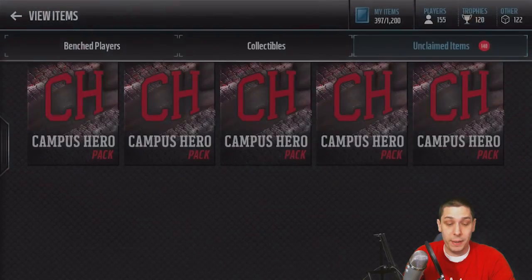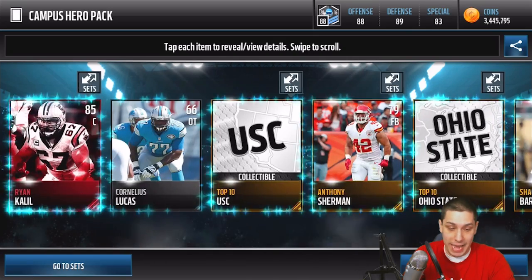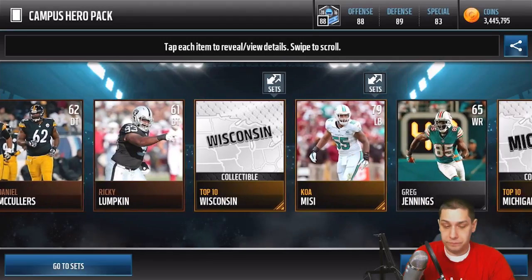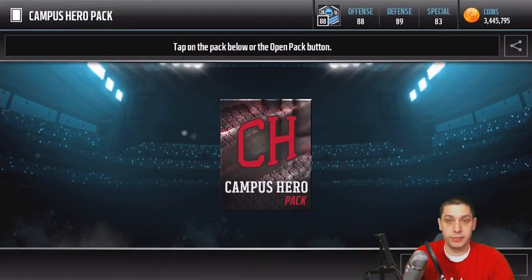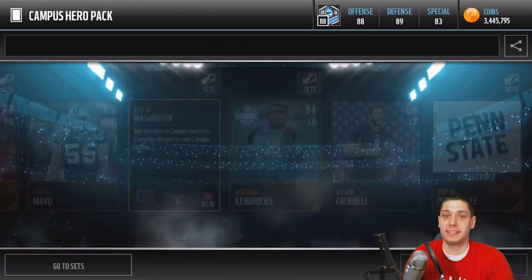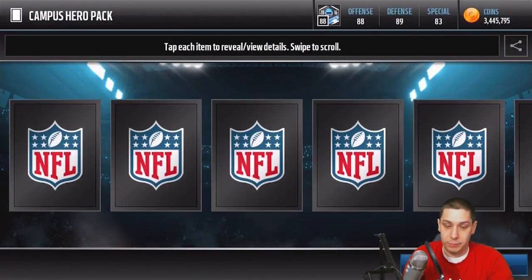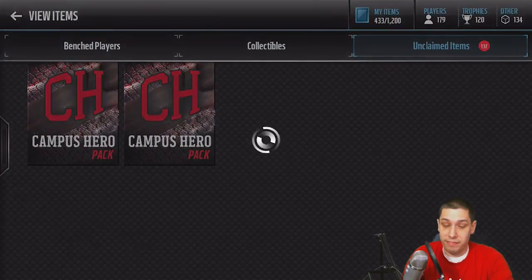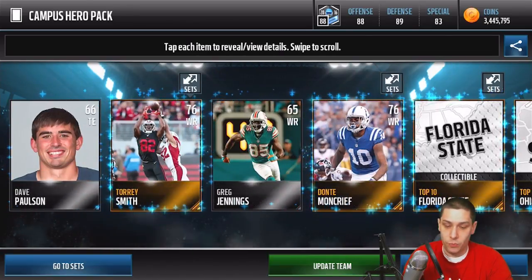Obviously, you don't open up packs in console because the packs in console are terrible. What you do in console is you just buy the cards that you want. You go on, you get the coins that you have, and you don't spend them on packs — that's the bad thing about the console version. You just hardly ever pull anything with your packs. My opinion is just go ahead and stick with opening packs in Mobile and build your team with coins by purchasing the players that you want.